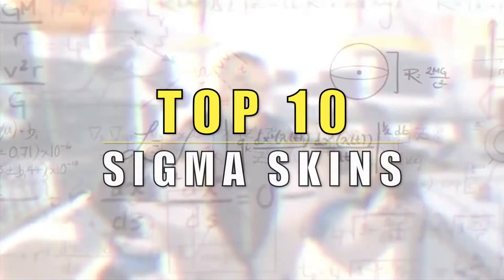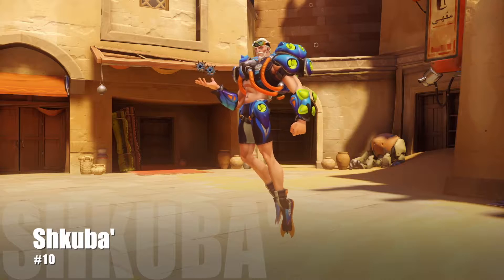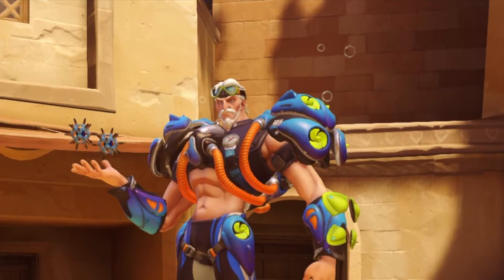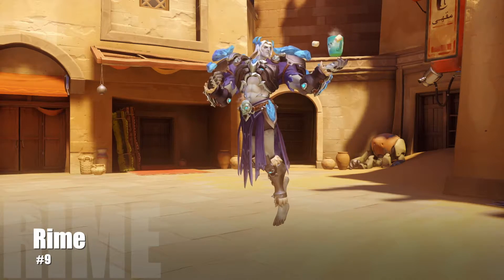Top 10 Sigma skins you might want to use. Number 10: Scuba. The skin design is pretty cool, not so certain about the skin type — lycra — but then again he's a swimmer. I am a very big fan of the bubbles ejecting from his behind. At number 9 we've got the Rhyme skin.